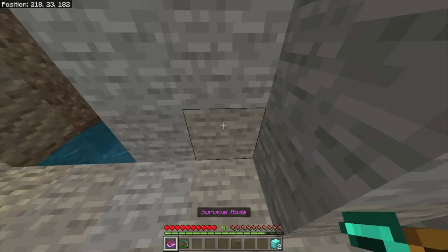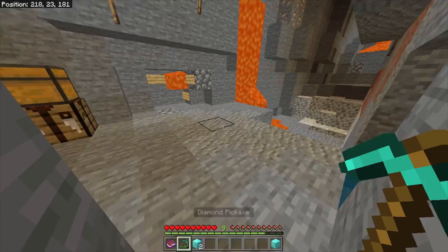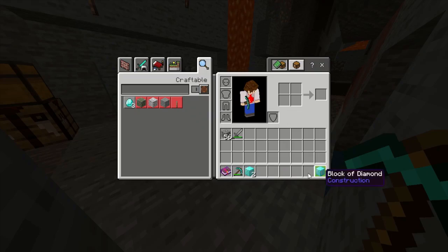But if we go ahead and do it quickly, like that, you'll notice that we have two diamond blocks there, and yet we still have one in our inventory. We can go ahead and pick these two up, and now it looks like we have three diamond blocks, although we only have two because this one is a ghost item.